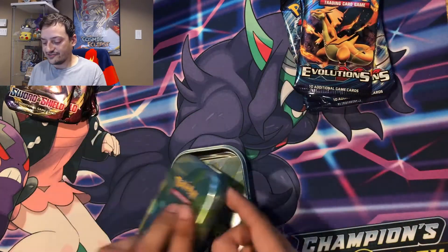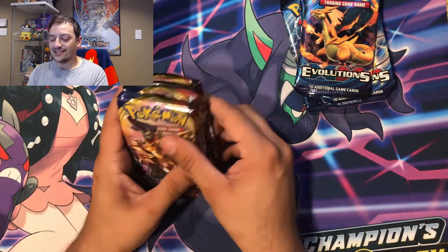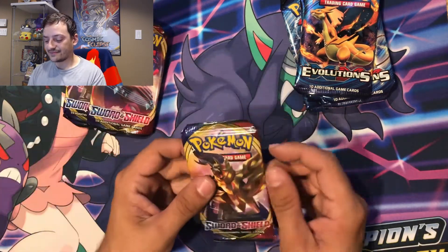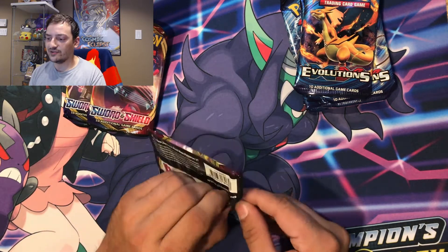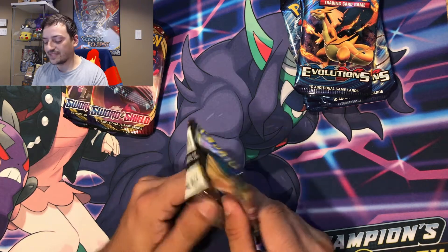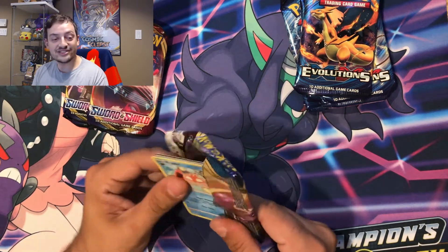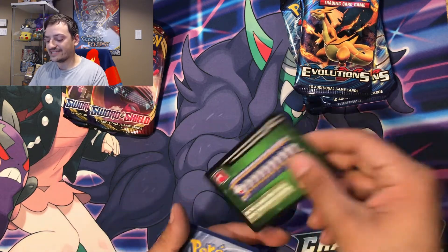It's a Samurott for the Sword and Shield. Alright, let's start off with the Sword and Shield packs — both of the Samurott packs. Hopefully we can pull off a full art Marnie card or Zacian V, maybe a Quick Ball secret rare — that'd be pretty nice.